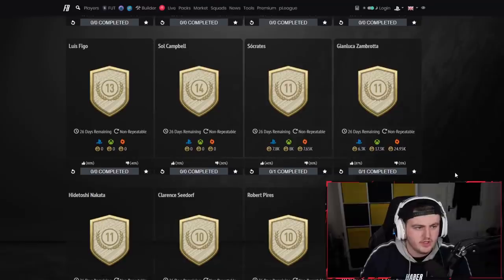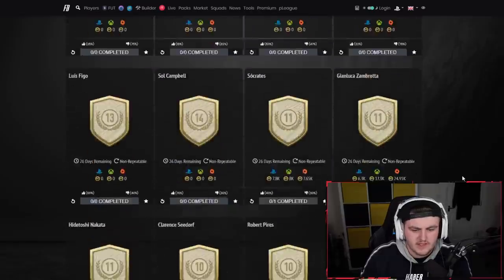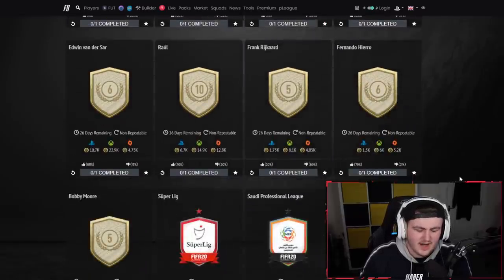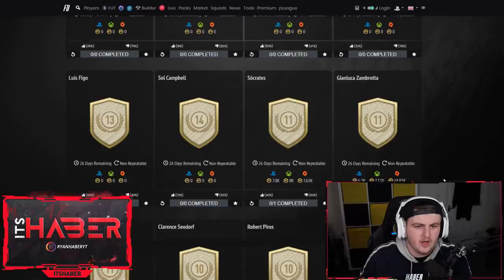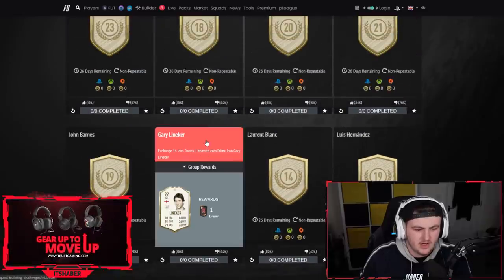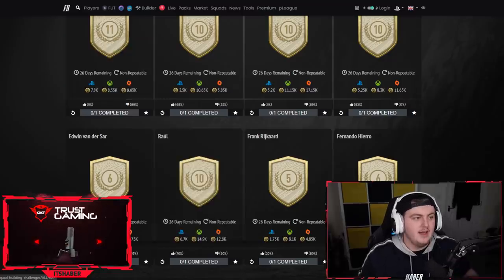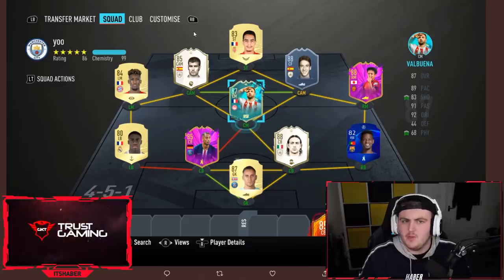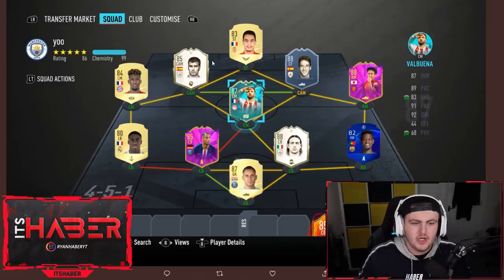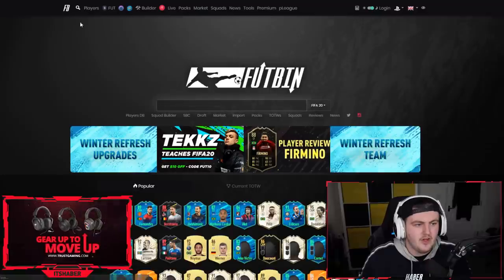Looking at the options for 10 tokens, there didn't seem to be a lot. My thought process was maybe going with Lineker — he looks like a solid card, 88 pace, 86 dribbling, 91 shooting. But I guess Raul is not the worst option. Looking at this team though, I think Ben Yedda could do with an upgrade. You've got two Spaniards and two icons, so you can literally go with anyone at striker.